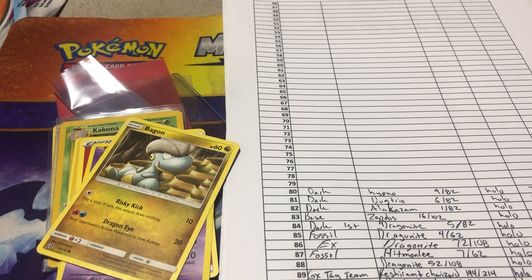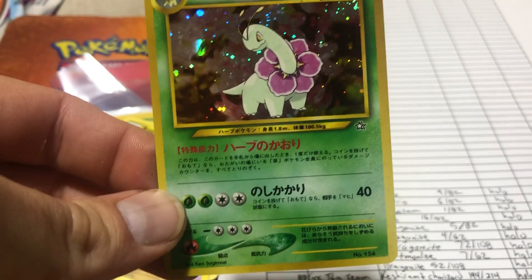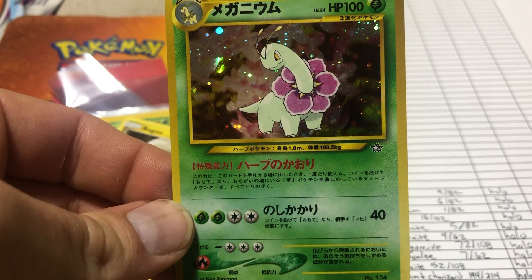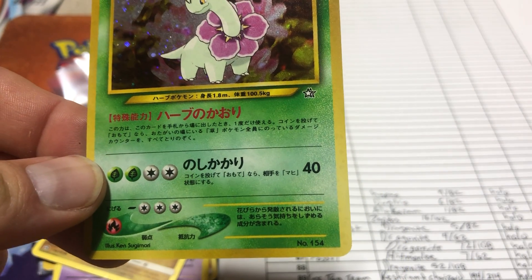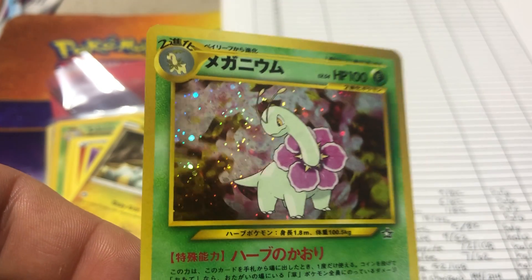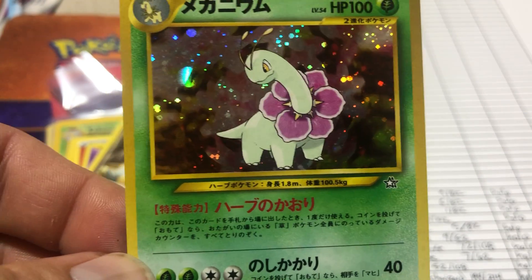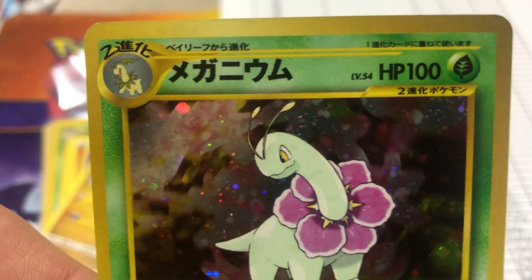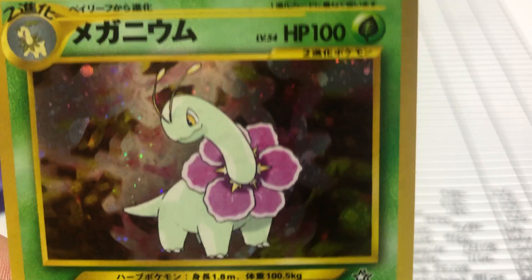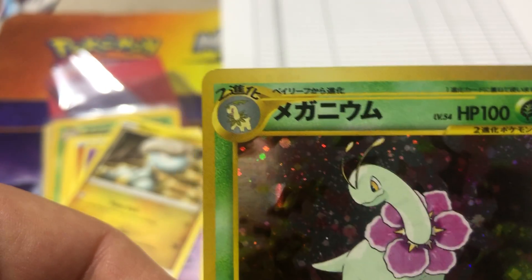I made a mistake I mentioned in my mistake video. One thing I learned about early Japanese cards: if they have no rarity symbol on the bottom right, that doesn't mean it's a misprint. Early Japanese cards with no rarity symbol means it's first edition. I accidentally sold about six PSA 10 first edition cards at non-first-edition prices, which did not go well for me.